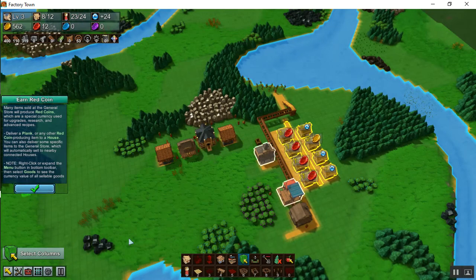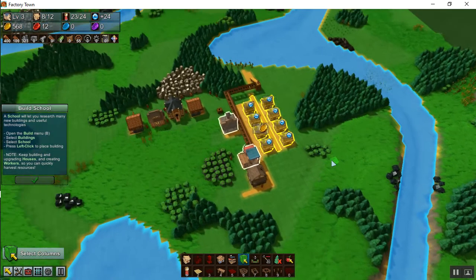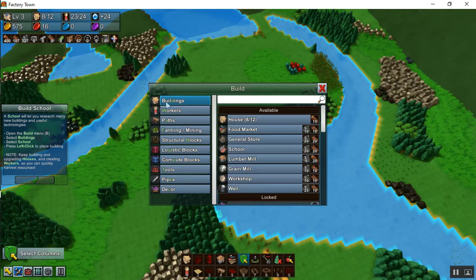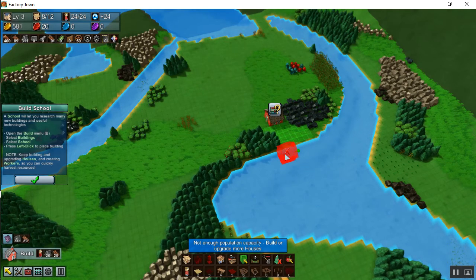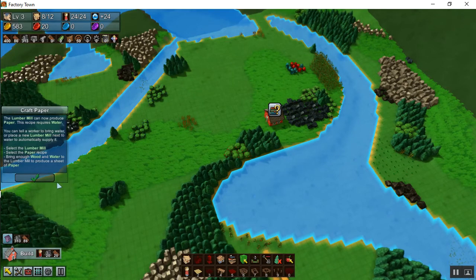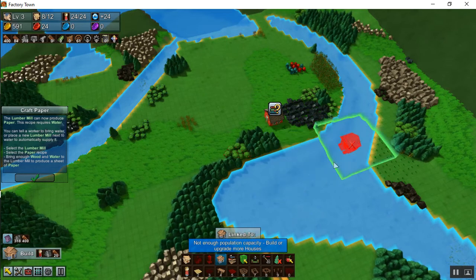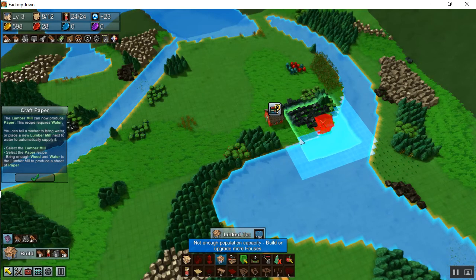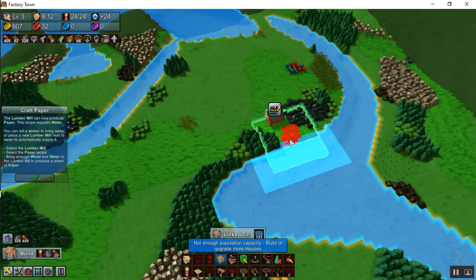Now where are we? Build a school. I like to build schools near a water supply, but not right at it. Build, things, school — this looks nice and flat. There's our school. Craft paper — the reason I like to do it next to a water supply and wood is because paper requires water. Do you see the little blue area next to the coast? If I build my building in that blue section, it is supplied with water. Of course, if I don't have enough population capacity, that won't work.